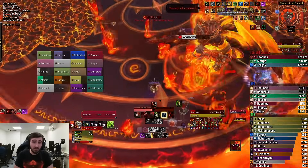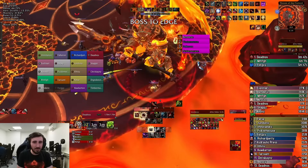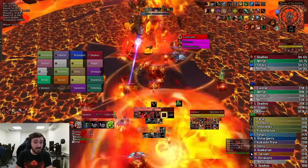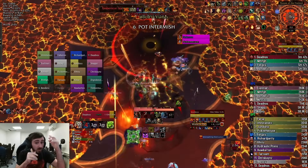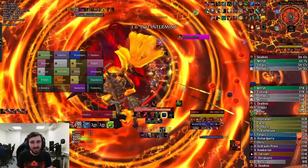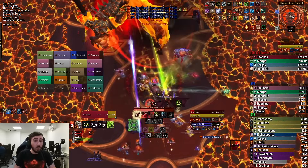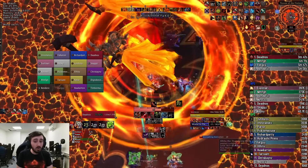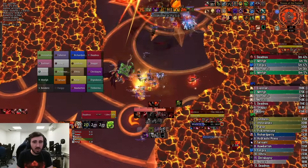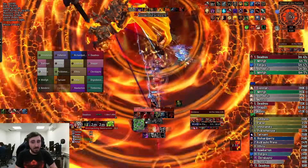Here you can see the last Lava Geysers baited really nicely — just tremendous amounts of extra room on this one. This pull was very clean on that front. Second pots come up now, so remember to use those. And again, pick up all five of your orbs. Once you pick up one, you don't extend the timer by picking up more, so you should just grab all five as soon as reasonably possible.